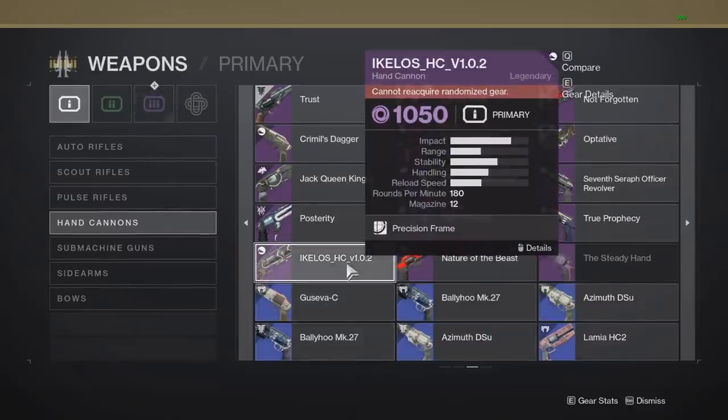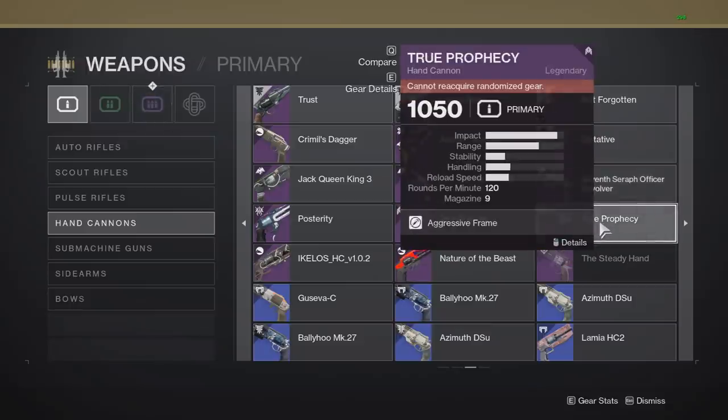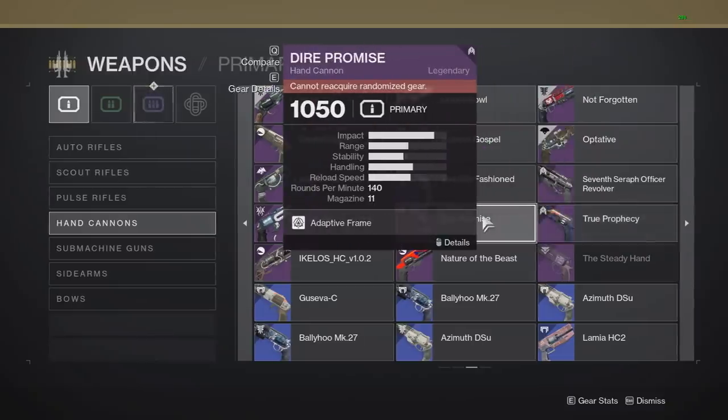The previous season we had the Ikelo's hand cannon, which was a 180 RPM, and at the time 180s were pretty bad, especially compared to 150s, and it didn't really have that many good rolls. Same with the Seraph Revolver — both of these were 180s and didn't really have any good rolls. Yes, they made Warmind Cells, but that was pretty much it. Then in previous seasons we also had Dire Promise as part of the loot pool, and that one was pretty good, but once again, not any great rolls for PvE — mostly a PvP weapon.